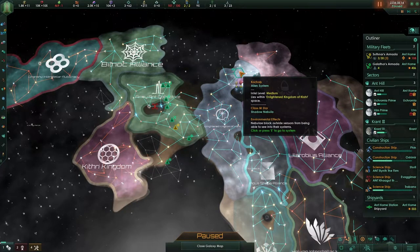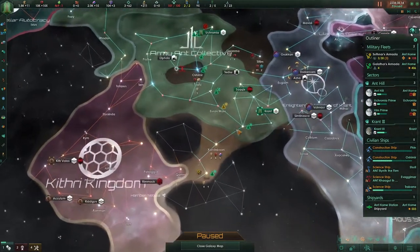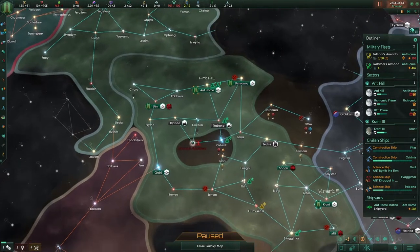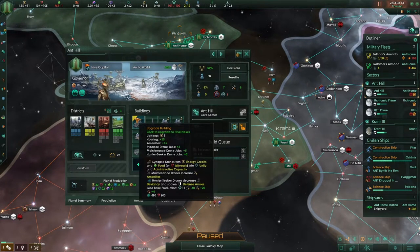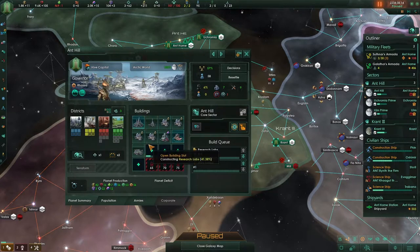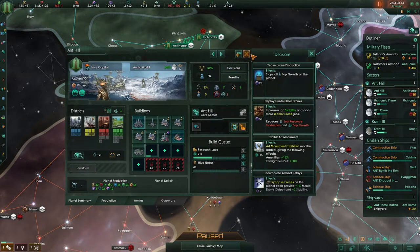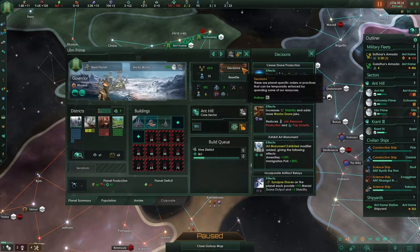Hello and welcome, my friends. We are playing Tree of Life Origin. Last time we transplanted a sapling into a grant, and there are some cool options I would like to play with. But first things first — the research labs as well as the hive nexus are going to be upgraded. Let's start with this decision. This is a very busy planet right now; hive district will help.